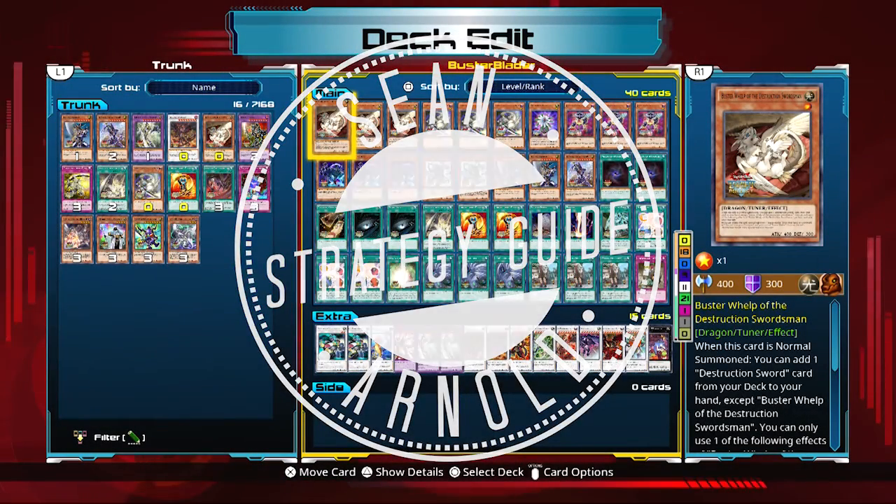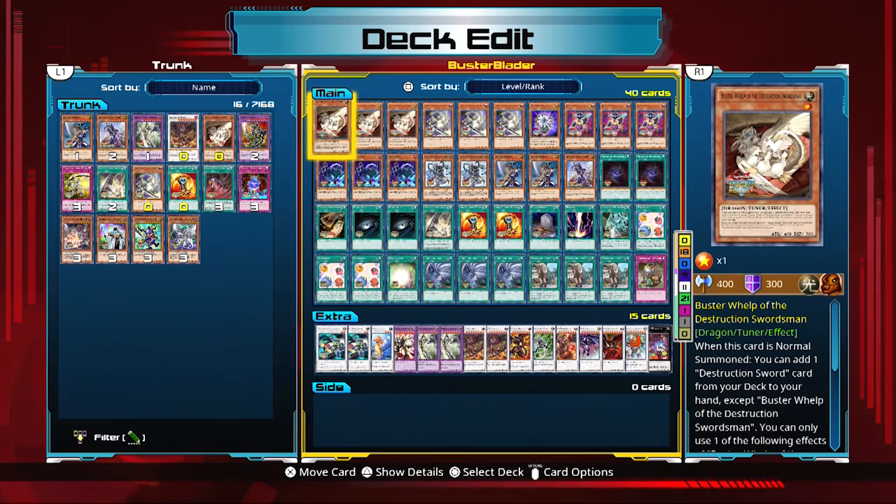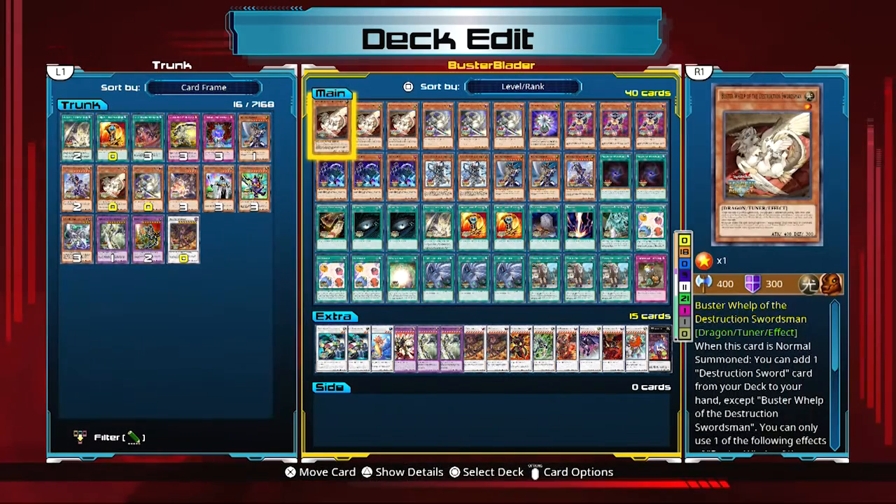Hey everyone, my name is Sean Arnold and this is the build I used in Yu-Gi-Oh Legacy of the Duelist Online, episode 110. This is my Buster Blader deck — a really fun deck to play that I spent a long time working on. Let's get into the build and talk about what cards are in here.